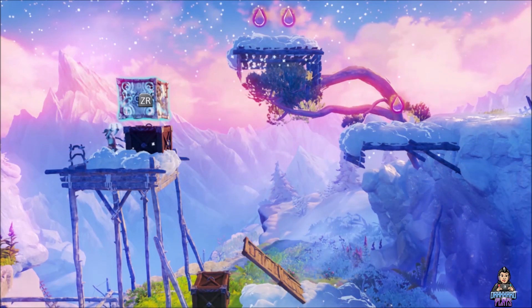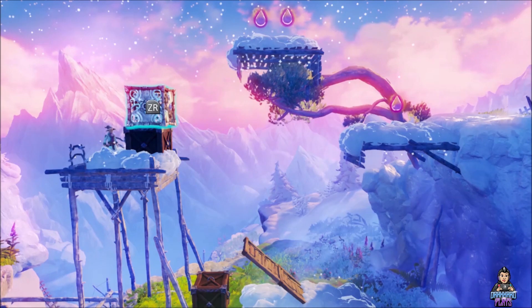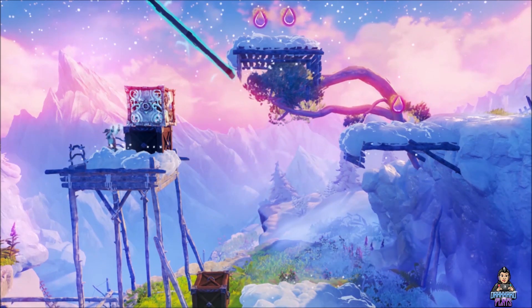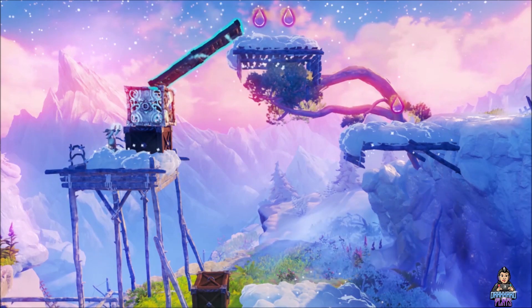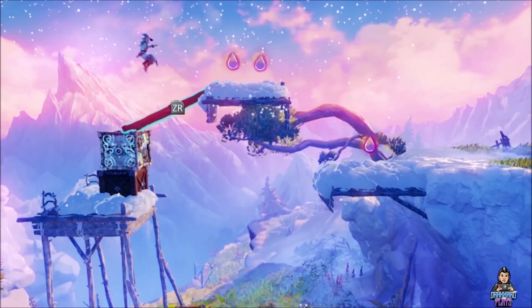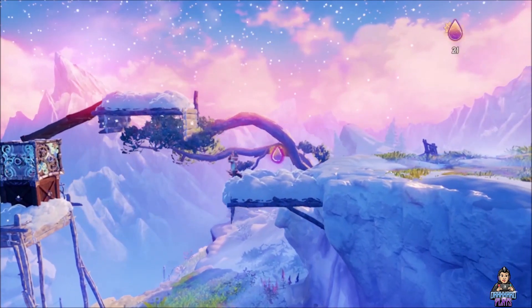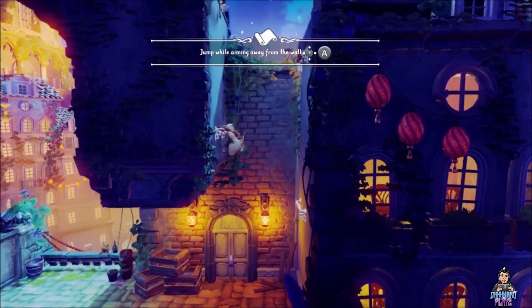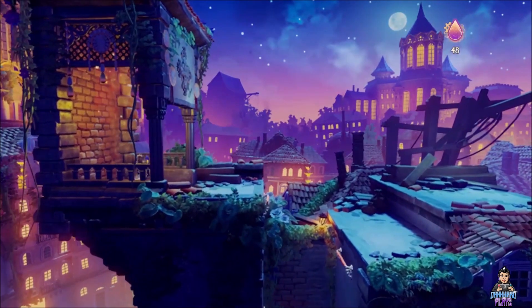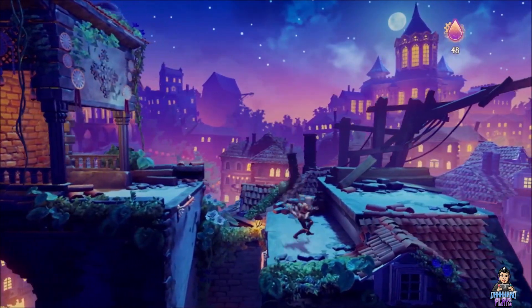The game features the same elements as Trine 1 and Trine 2, and puts you in control of a wizard who is able to conjure objects, a thief who uses a bow and arrow, and a knight who wields a sword and shield. The fourth installment, titled The Nightmare Prince, focuses on our heroes trying to save Prince Selyus from a demise that haunts him. The story tells us of how Prince Selyus exposes himself to dark magic, which causes his nightmares to come to life.